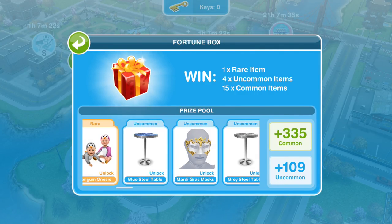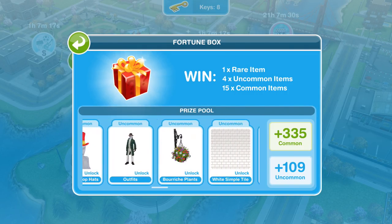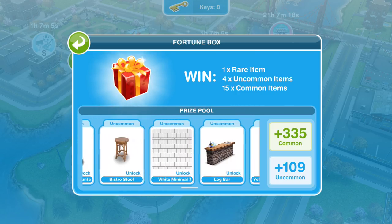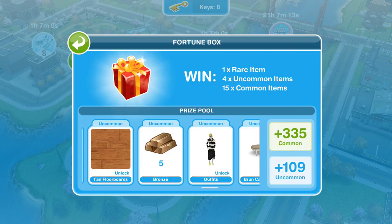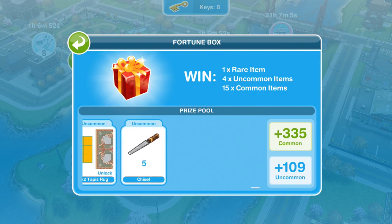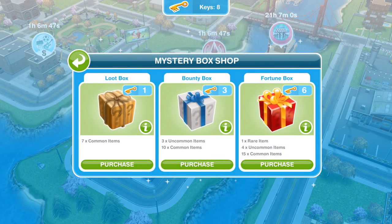There are steel blue tables — I like that. A Mardi Gras mask — that's amazing. And a snow park fountain — look at that fountain, it would be amazing for winter coming up. The log bar, a yellow stool. Some of these uncommon items are different from the bounty box ones, though some overlap. Let's see what we get — hopefully some good things.